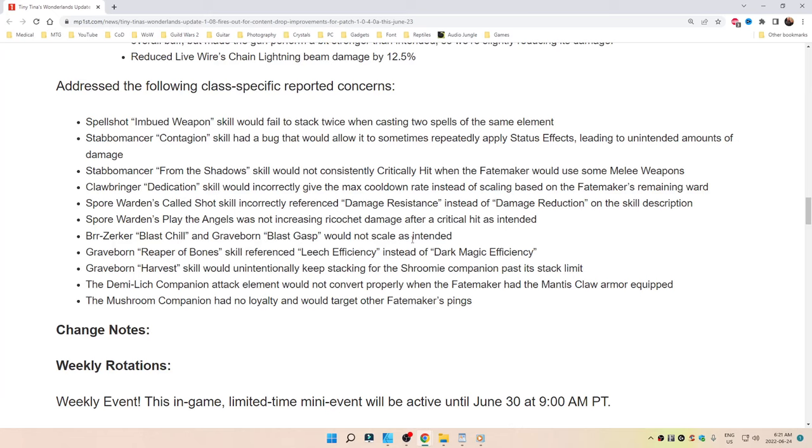Clawbringer's Dedication skill would incorrectly give the max cooldown rate instead of scaling based on the Fate Maker's remaining ward. Spore Warden's Cult Shot skill incorrectly referenced damage resistance instead of damage reduction on the skill description. Spore Warden's Play of the Angels was not increasing ricochet damage after a critical hit as intended. Brr-Zerker's Blast Chill and Graveborn's Blast Gasp would not scale as intended.